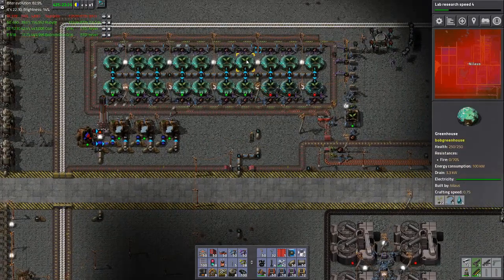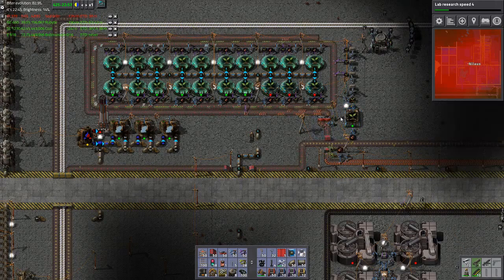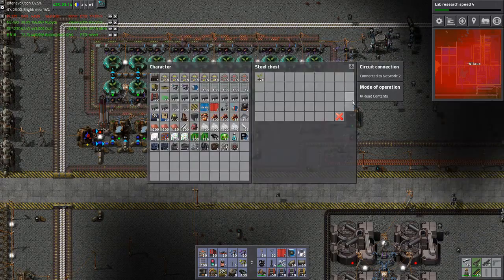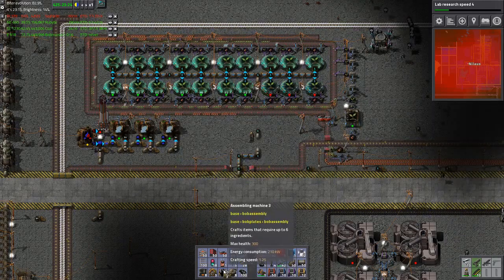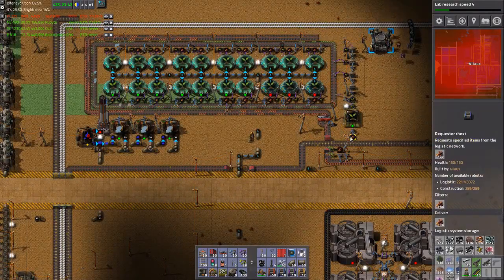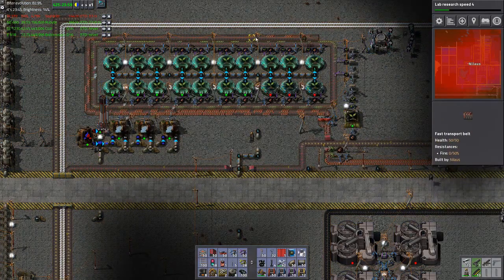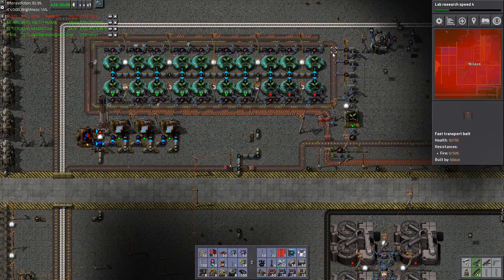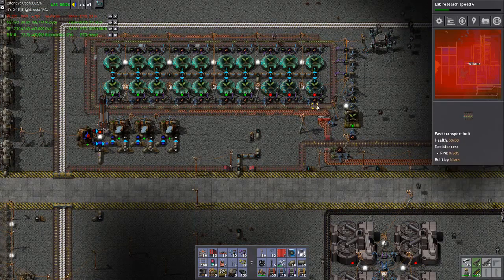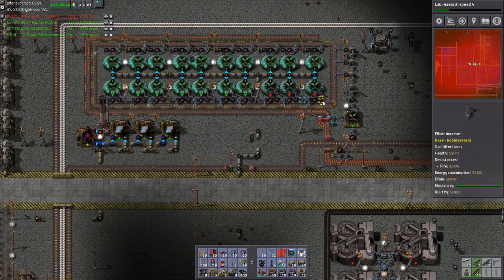I have one filter inserter inserting on the long belt — it goes all the way around down here and it tries to exit. This one will pick up if the count goes below 100. It'll even take from this one. So basically this one will continue to work until there's 100 here, because all of these take items in and then they get put in. This will guarantee that the belt will never be more full than what you see here, meaning that all of these in here can exit on the belt.